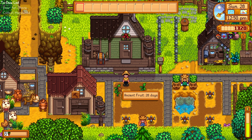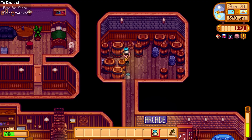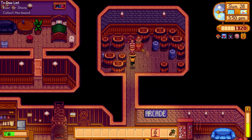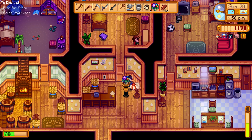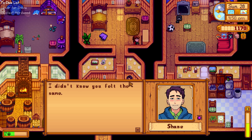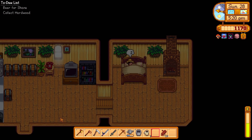We plant another ancient seed and give it some deluxe grow. A duck egg over at Gus's — we're going to hide this little dude in the house, it looks kind of creepy and is just hanging out back there. We buy the bouquet to give to Shane. We have eight hearts with Shane — he didn't know we felt that way, and he's really excited to be with us. We just call it a day there.